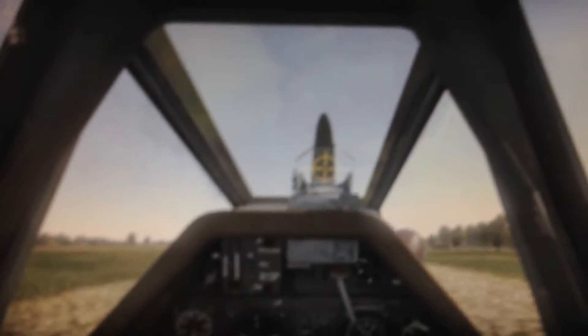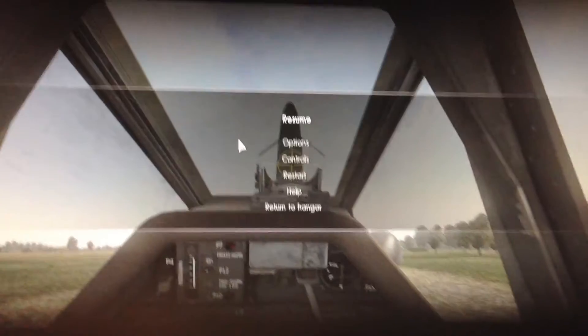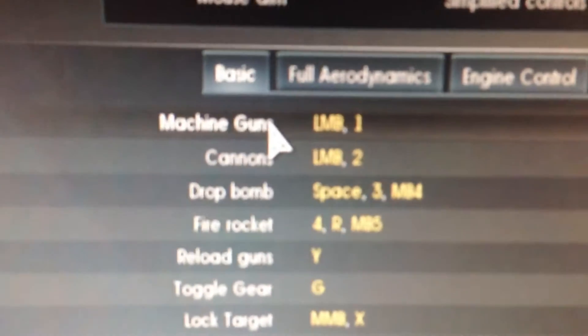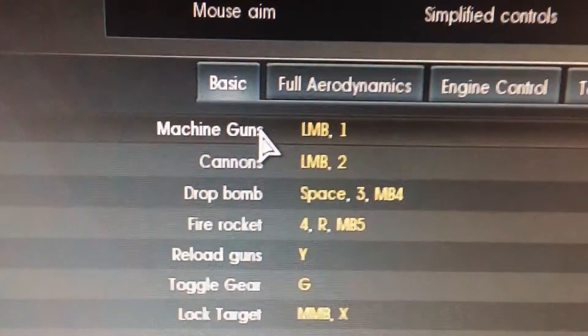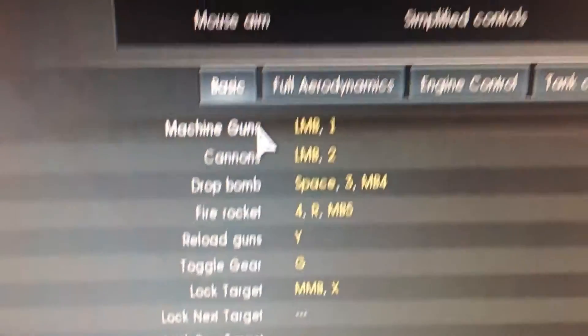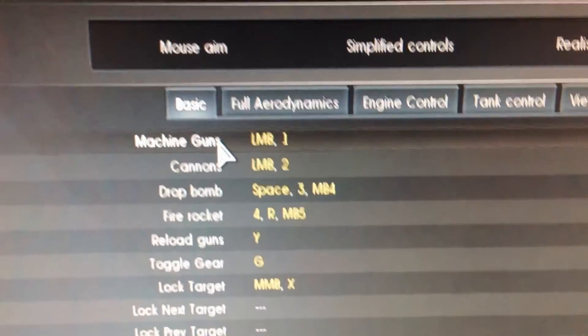Then if I go in-game to my controls and look at full aircraft controls under basic, you can see that my machine guns and cannons are set to left mouse button — not to 'trigger pull' or 'joystick button 1' or anything like that, just as I said. So that's one thing I did to get the keys working, and I did that for any keys I wanted.